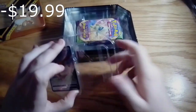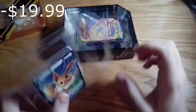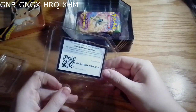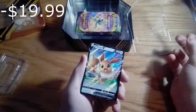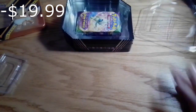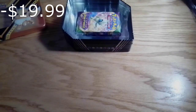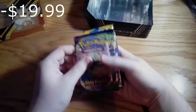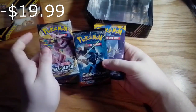This comes with an Eevee promo — here is the code — and the Eevee card. And then five packs: two Vivid Voltage, Rebel Clash, Burning Shadows, and Sun and Moon.